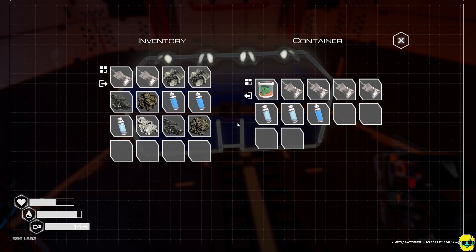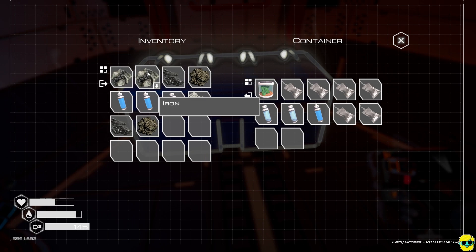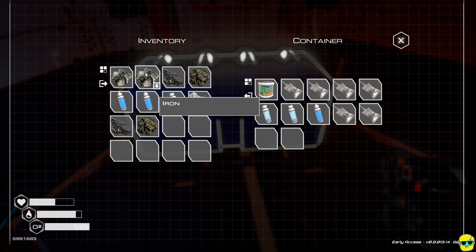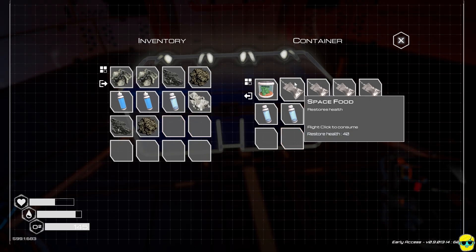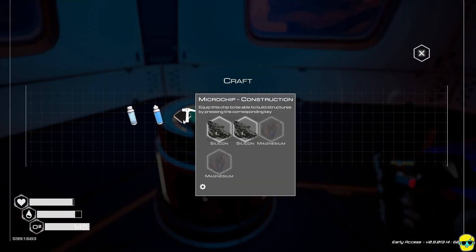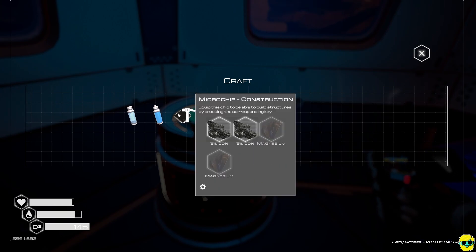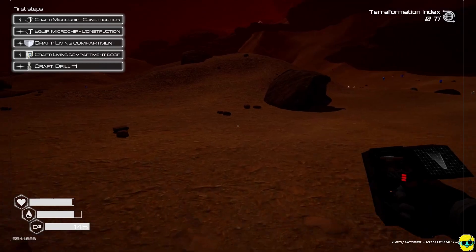I'm going to open this chest and deposit some items. I don't need to carry around water and food all the time. If you Control-click an item, it deposits all items of that type from your inventory into the container — great for quick sorting. I'm going to eat some space food. Everything needs magnesium at this point, and it's really dark outside. A flashlight would be good, but you can see just fine with that enormous moon.